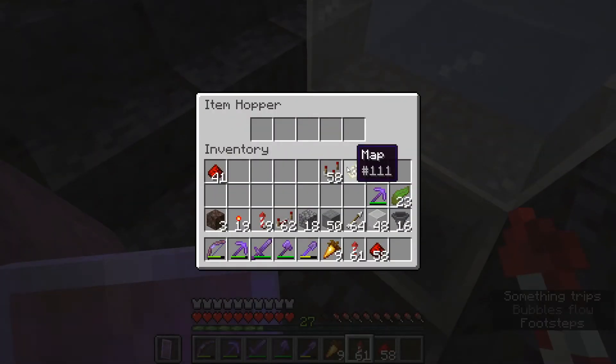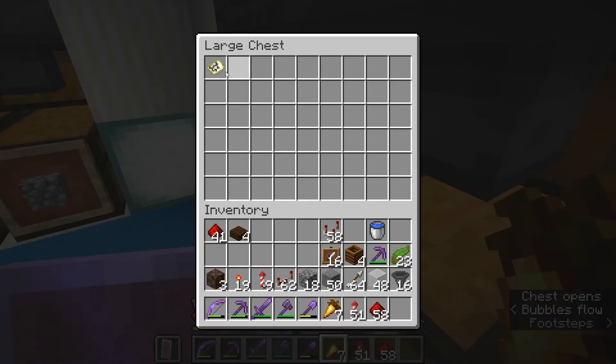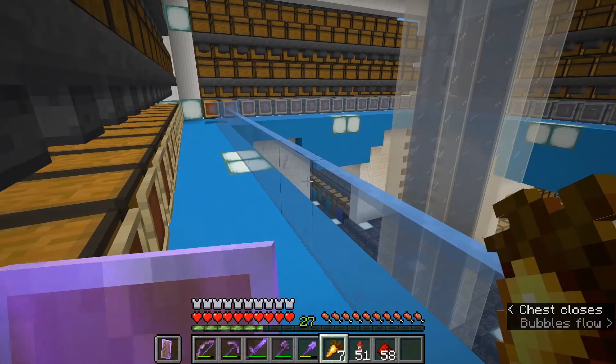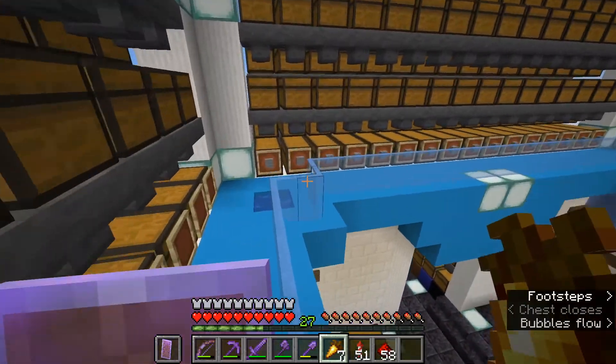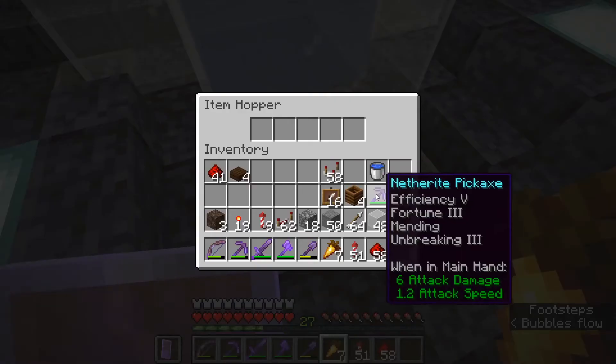Alright, let's put the map into the system and see if it gets to the other side. It's arrived, it's arrived! Yes, we've got the map! Okay, so that means the sorting system is fully operational. We can actually start putting all the items in.